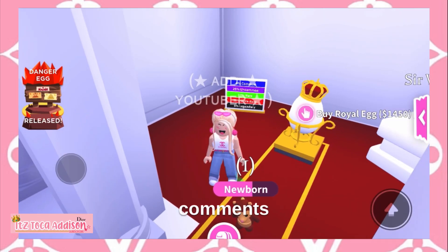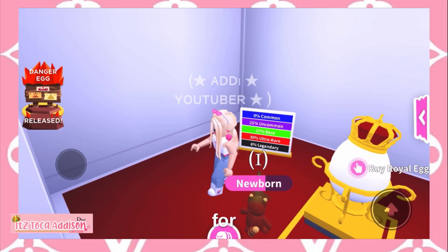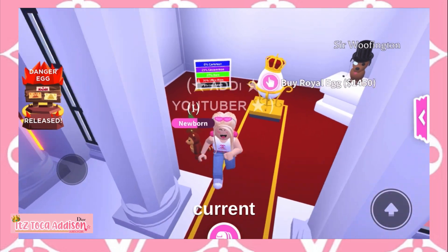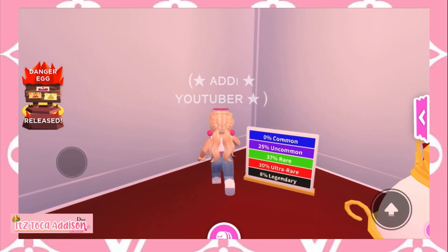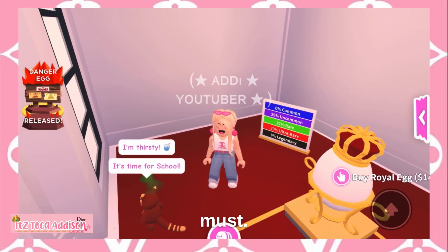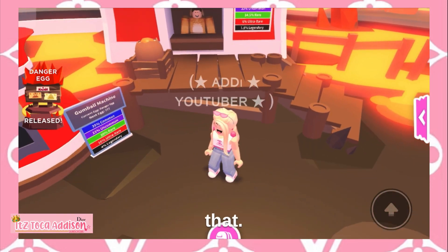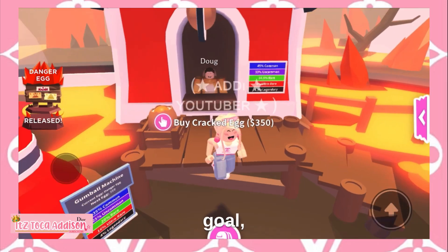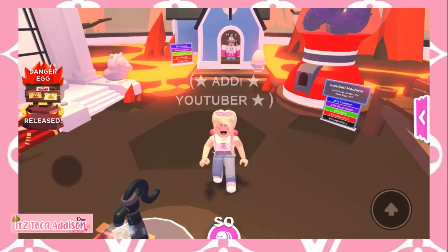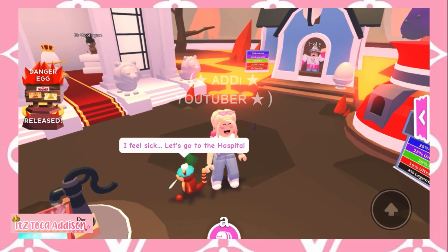Cracked eggs are perfect for getting pets — you should definitely do that. And the Gumball Machine egg is basically a must. You should always do it; maybe set a goal to hatch a Gumball Machine egg every day so you can collect more pets from it.